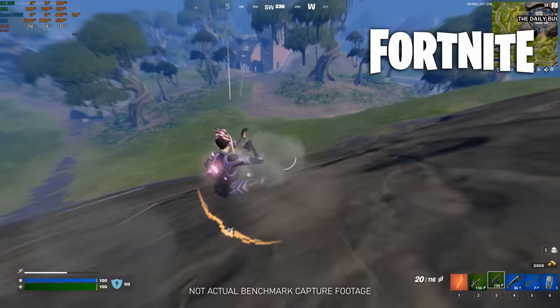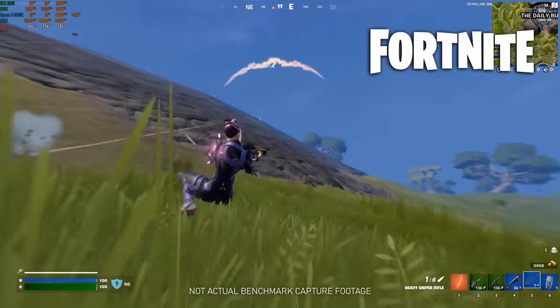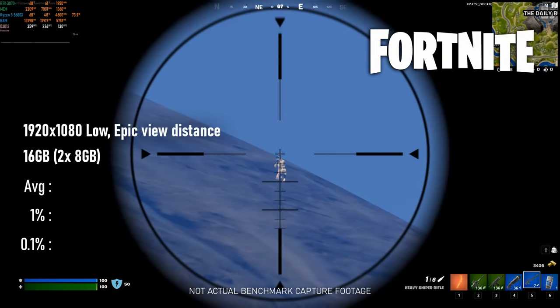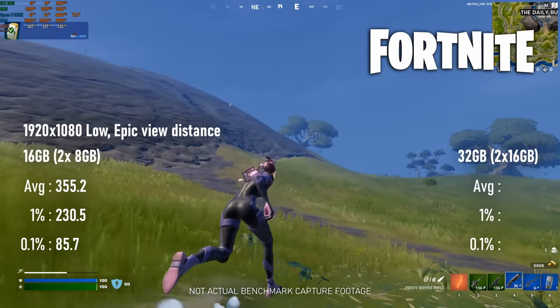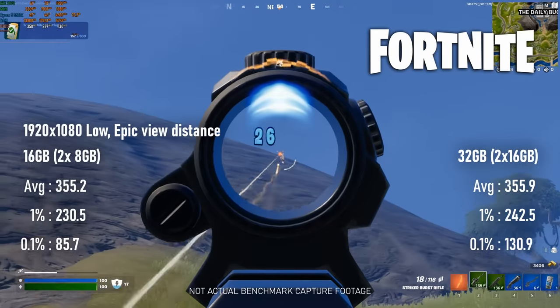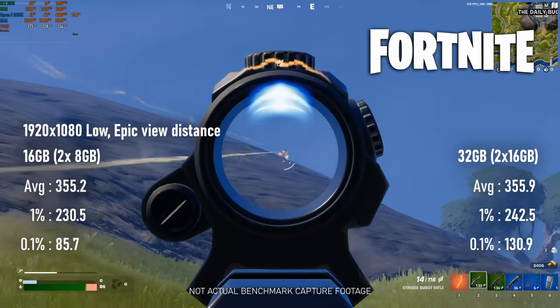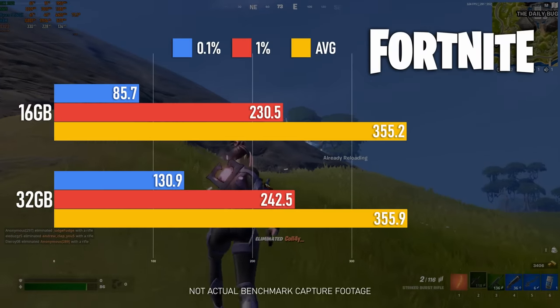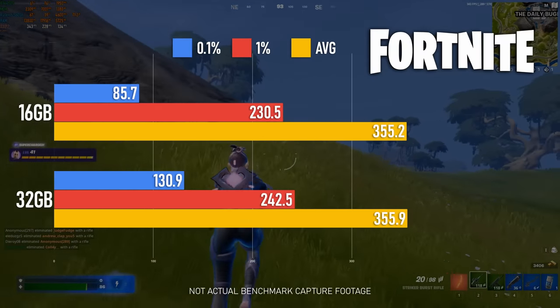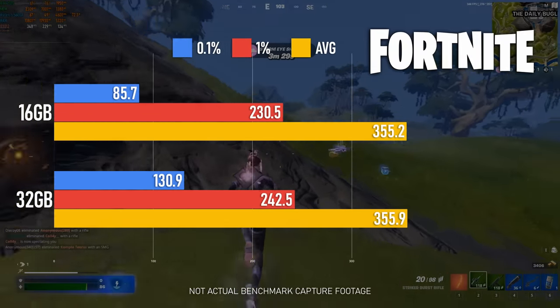Starting with something of a pleasant surprise, Fortnite actually gained quite a lot from the extra RAM. I tested at 1080 with competitive settings, and with everything except view distance dialed to low, there's something of a CPU limitation, as you might expect. As such, averages don't benefit at all from the extra RAM, but 0.1% scores are noticeably improved, and that's something stutter mitigation very much needs.